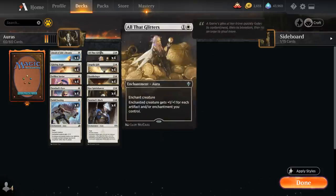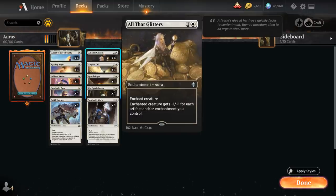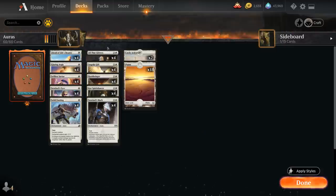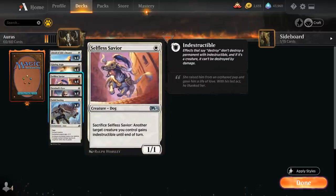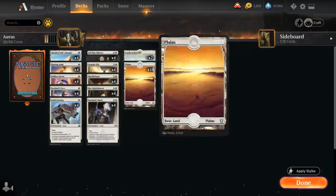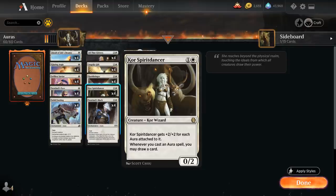Besides Core Spirit Dancer, the main payoff is All That Glitters — a 2-mana aura that gives the enchanted creature +1/+1 for each artifact and/or enchantment we control, which can get out of hand quickly. To protect our Spirit Dancer we've got Alseid of Life's Bounty, which can give a creature or enchantment protection from a color of our choice until end of turn, and Selfless Savior, which gives another creature indestructible until end of turn.